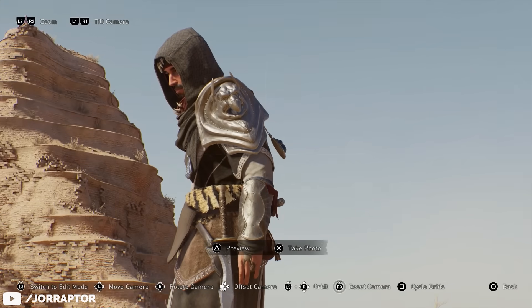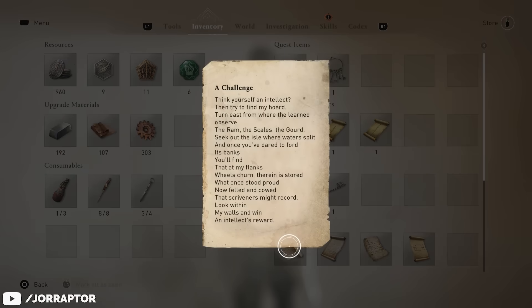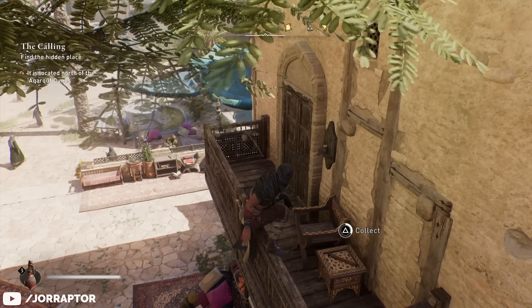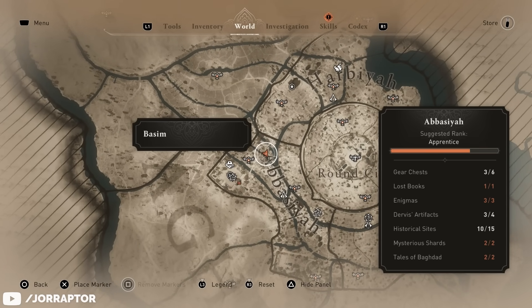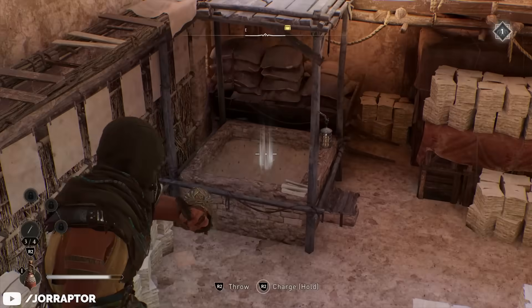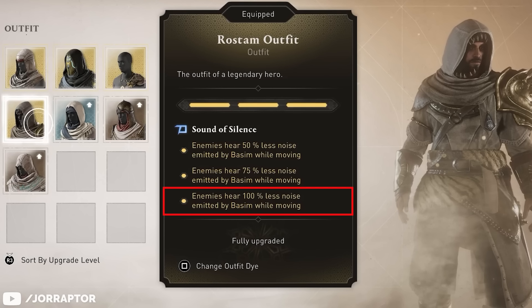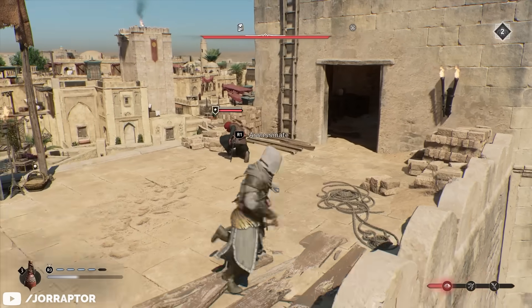I had a ton of questions during my stream about black outfits in the game - well, this is one of them. You get this from an enigma called a challenge that you can grab over here on the map in the Abyssia region - it's on a balcony. Then to solve it, head close by on the map in the same district near a water mill. You can open a window with your knife, get inside, and grab the dyes. But you also want to wear it for the perk, because enemies will hear 100% less noise emitted by Basim while moving.